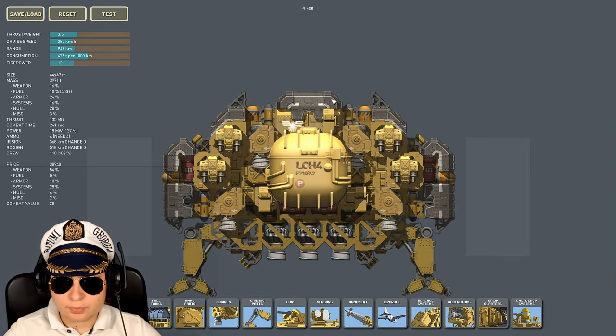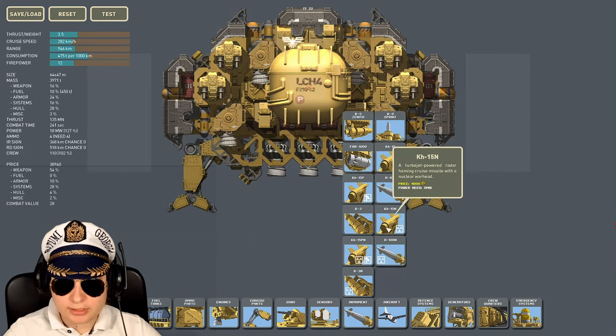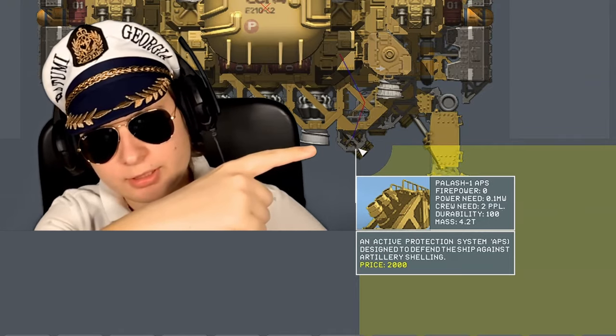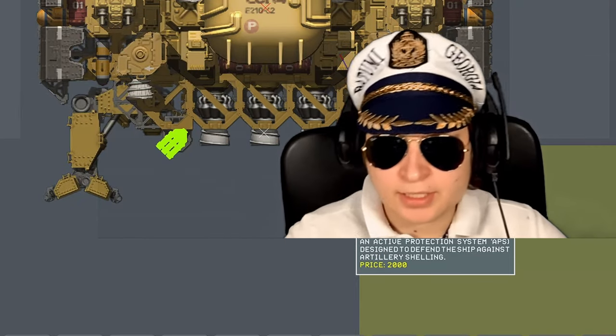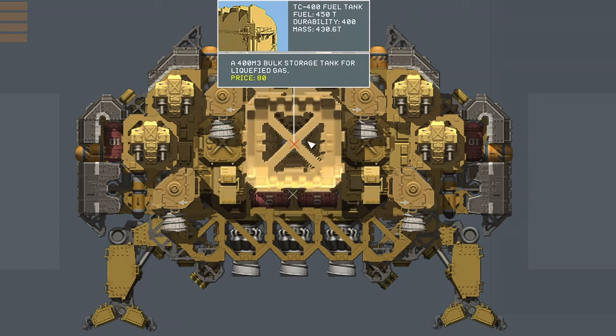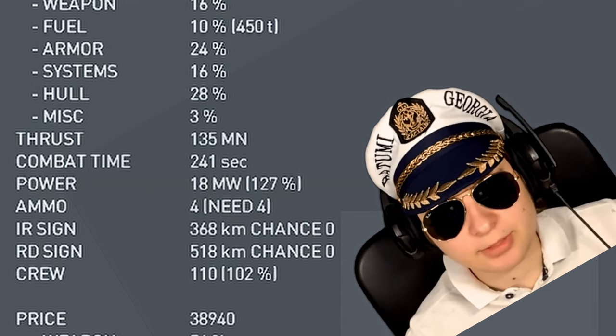This thing has pretty decent armor on its sides as well as the top, and it does lack a bit of armor on the bottom. But in order to compensate, they put a little bit of Palash Systems here and here as well. As its main fuel source, you have this big fuel tank, which I think gives it a decent enough combat time, which I really like.